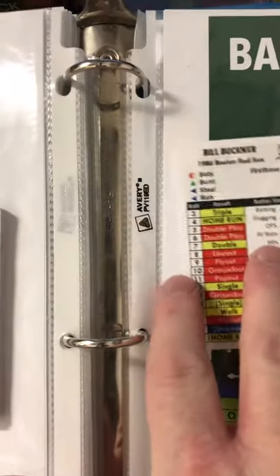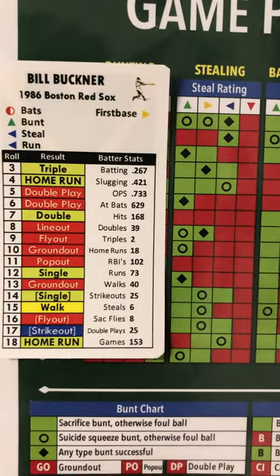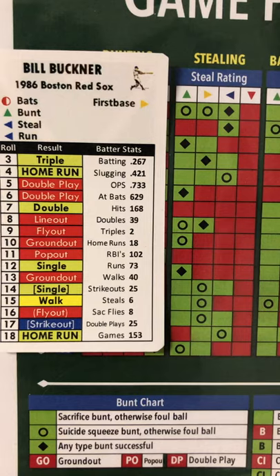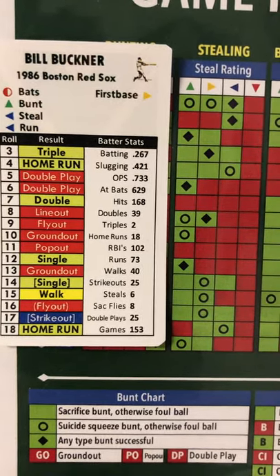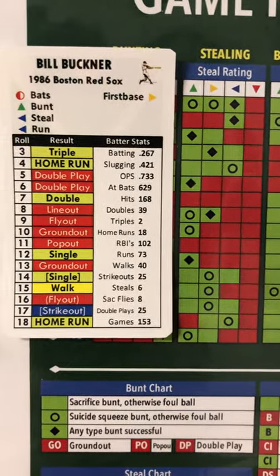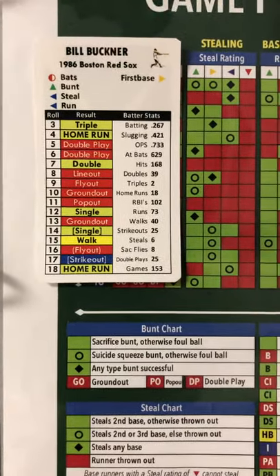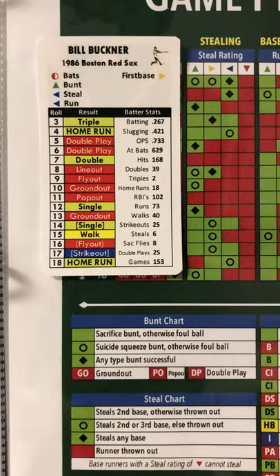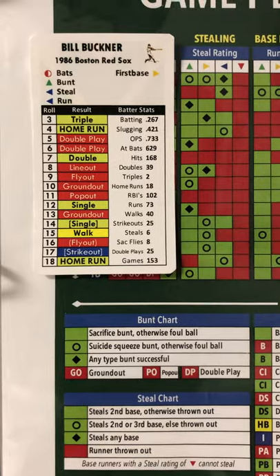If Buckner was on base and you decided maybe he should steal, you would look at his stealing rating, which in this case is blue, so it would be the second column from the right. You'd roll the three D6s and look down that column to see what the outcome would be. There's a stealing chart at the bottom of the screen, and the stealing chart interprets what each of the colors and symbols on that chart mean.